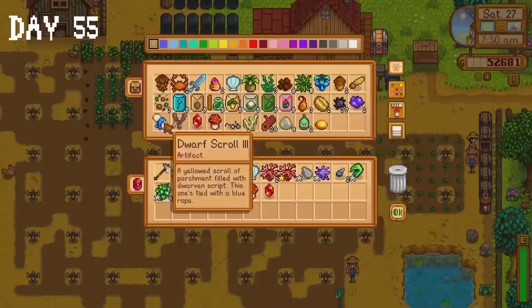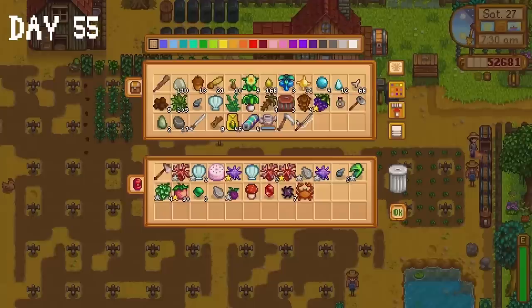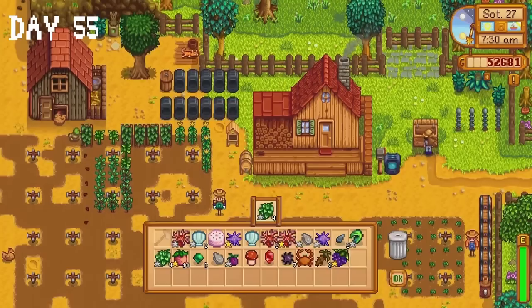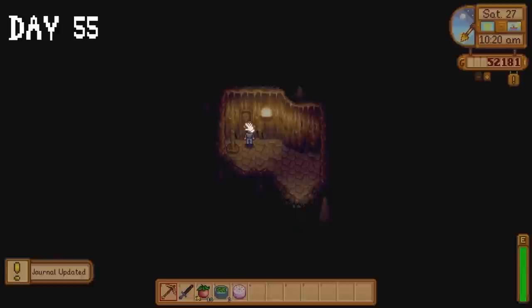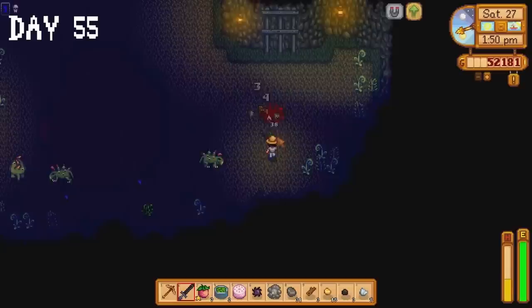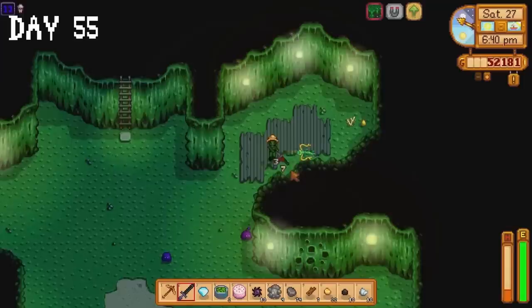Day 55, the penultimate day of summer. I ship some items I've been keeping for no reason, then head to the skull cavern. I did alright, I suppose. Floor 9 was a monster-only floor full of pepper rex monsters — not enjoyable at all. We didn't even get a dinosaur egg from them. I eventually made it further but floor 13 was another monster-only floor. We got knocked out and lost our obsidian edge sword.